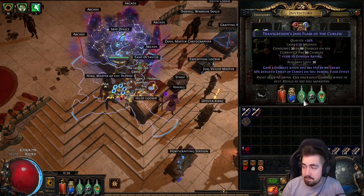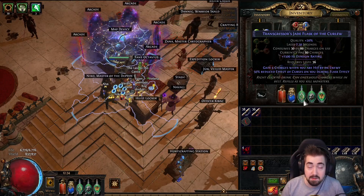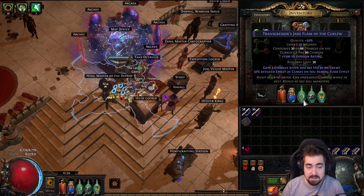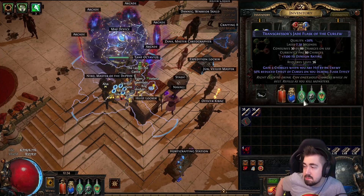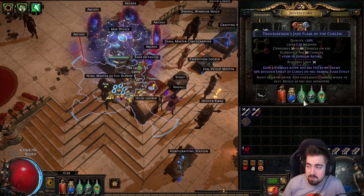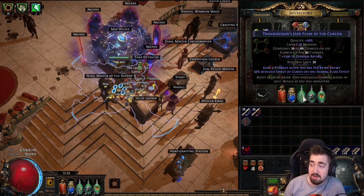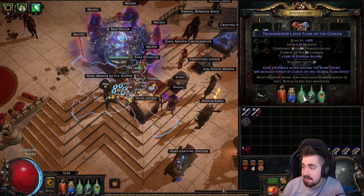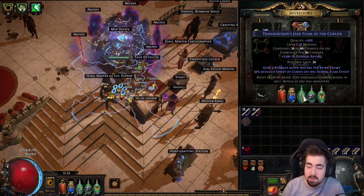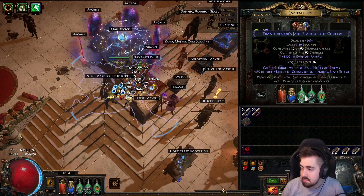I haven't really rolled endgame flasks yet. I would try to find item level 84 flasks later, because now item level matters on flasks — it's a lot harder to roll flasks now. This is one of the strongest mods that I found: Reduced Effect of Curses, because I don't have curse immunity and it's kind of annoying to get rid of them all the time. Just having this up makes most of them a lot less scary. And gain 4 charges when you're hit by an enemy — I'm on a character that's getting hit a lot, so it's really nice. It's always up while mapping.